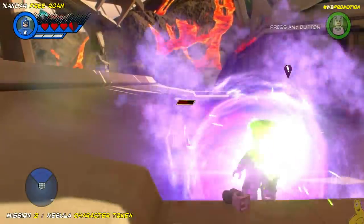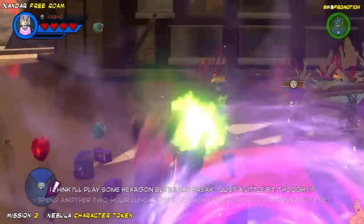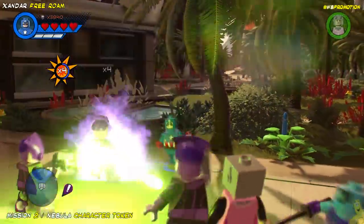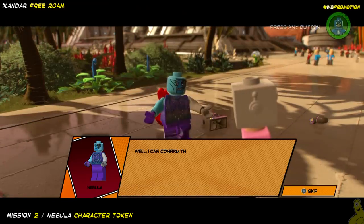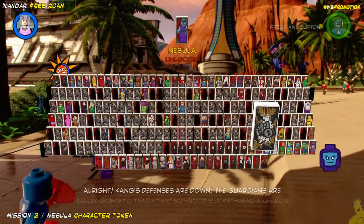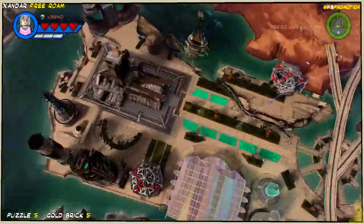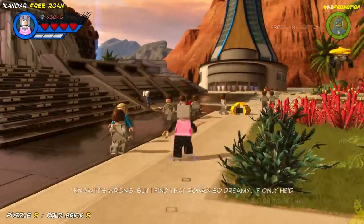What's been your favorite character so far? Leave a comment below. I enjoy Iron Man because of his flight, silver brick breaking, and the heat ray — he gets me where I want to go quickly and can do a fair amount of things I need done. For a strength character I usually go to Drax because it generally defaults to him, so that's been my go-to for this game. Set it and forget it once I find something that works.